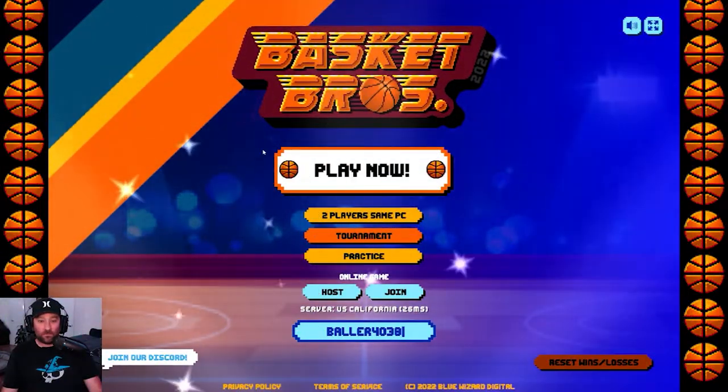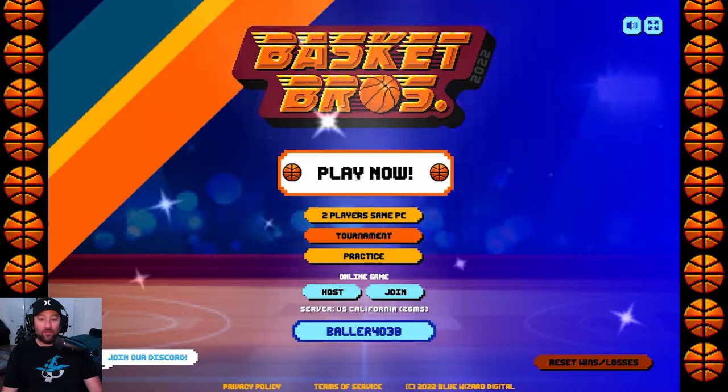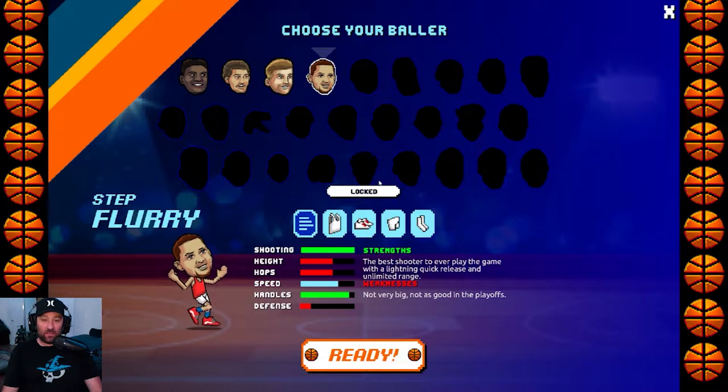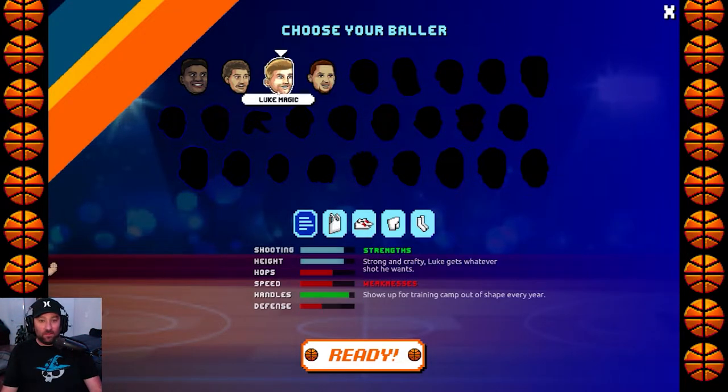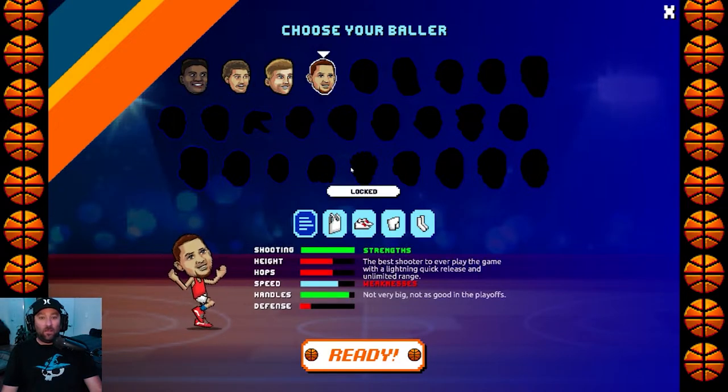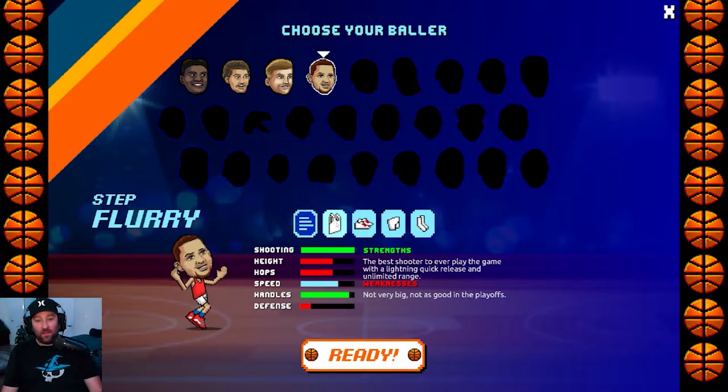Let's get into it. First off, you can click Play Now and that takes you to this menu where you hear this sick beat in the background. You click which player you want to play with. I'm going to click Step Flurry and then come down here and you choose the colors, the logos for your shirt, your shoes, what color and logo for the shorts, the socks colors, and then you go ahead and hit Ready and you play.